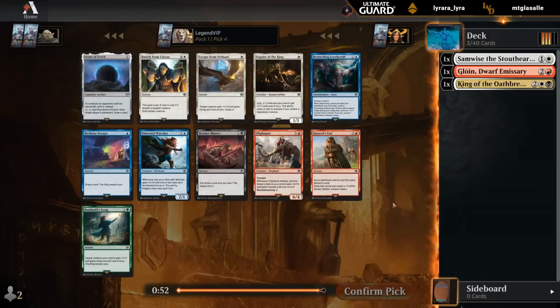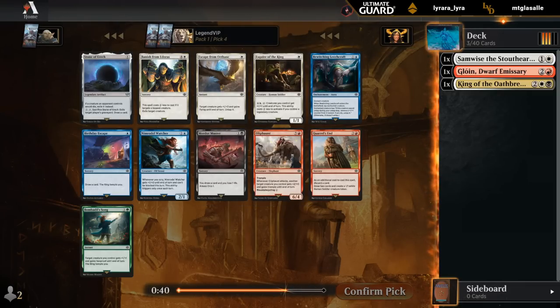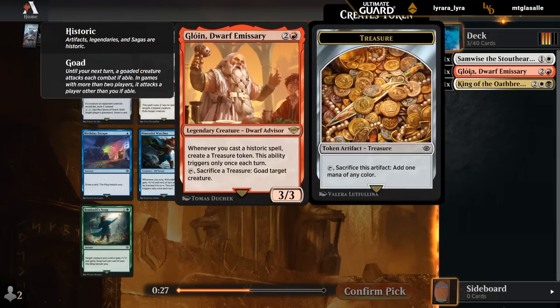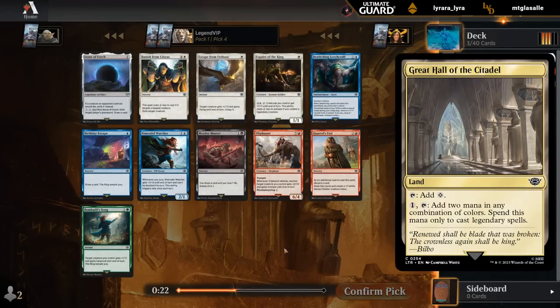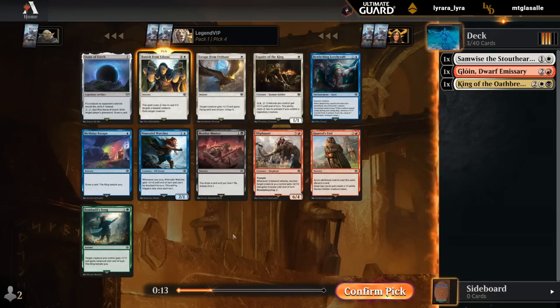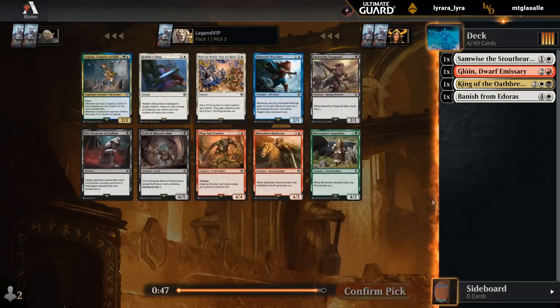The Trickery Counter spell is also decent. What's the pack telling us now? Banish in White — a bit of a clunky removal spell, but it is still removal. There's another Muster. In red there's Oliphant, which I don't mind as a Land Cycler. It's possible we can end up splashing Gloin in a Black-White deck if we pick up some mana fixing. There's even a Land that helps with casting Legendaries on the splash. Maybe we should try Banish just to make sure we pick up enough removal. We're a bit more committed to White than Black.